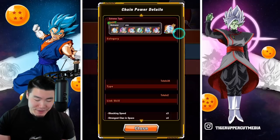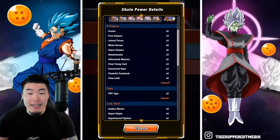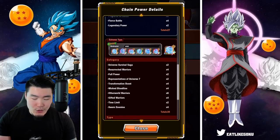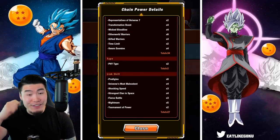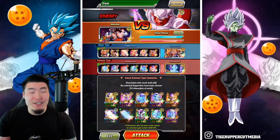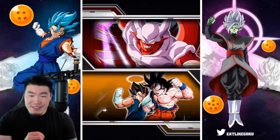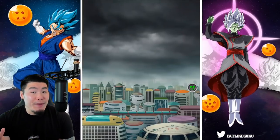In terms of the links and all that stuff, for the super side we have 47 categories, two types, and 27 links. For the extreme side we have 34, two, and 27. So like I said, not feeling that good, but it's worth a shot. Let's jump in and just hope for the best.